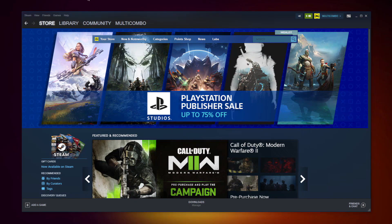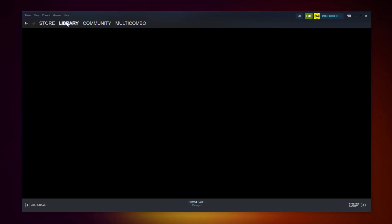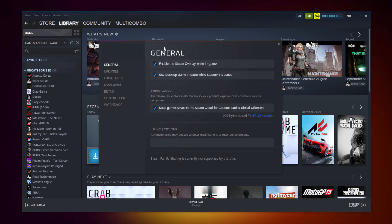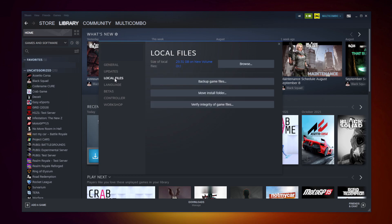If that didn't work, open Steam and go to the Library. Right click your not working game and click Properties. Click Local Files.